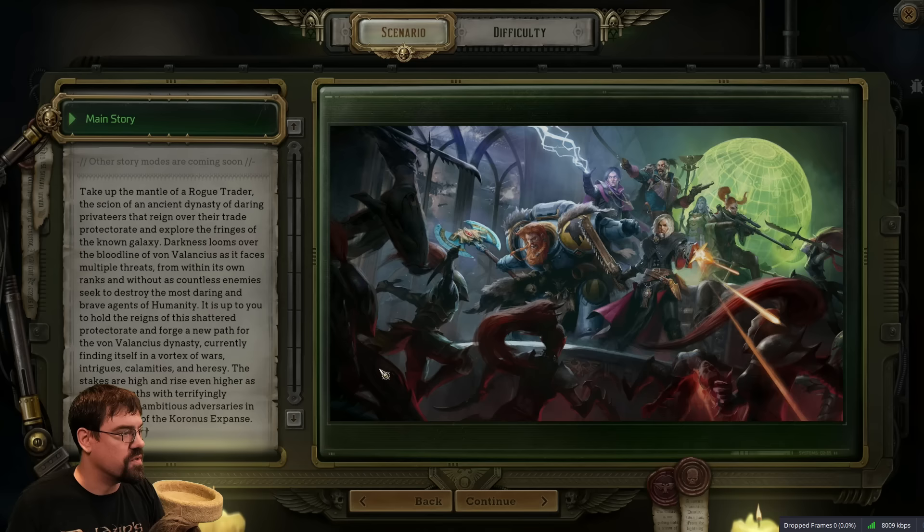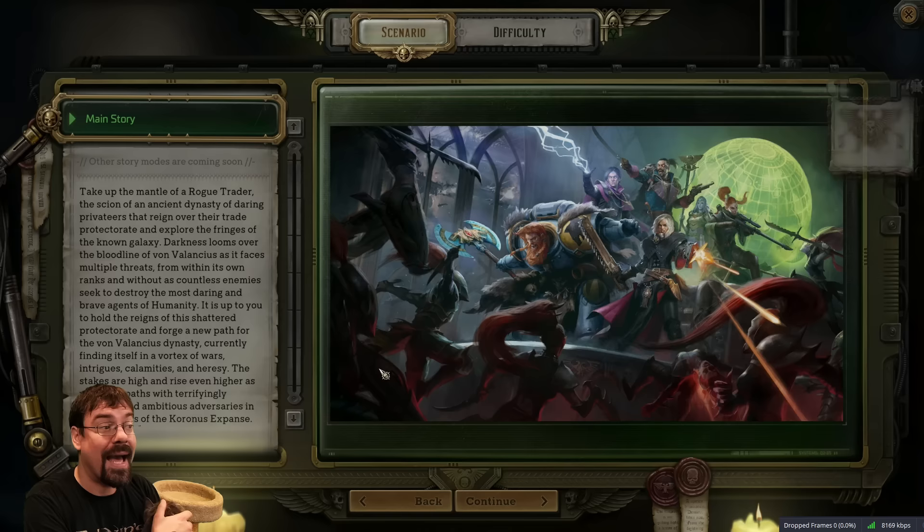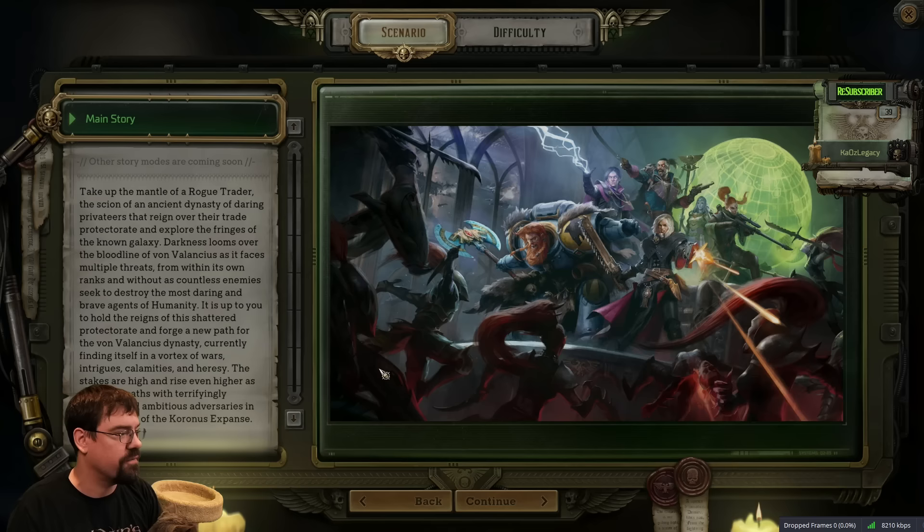It is up to you to hold the reins of the shattered protectorate and forge a new path for the Von Valancius dynasty, currently finding itself in a vortex of wars, intrigues, calamities, and heresy. The stakes are high and rise even higher as you cross paths with terrifyingly powerful and ambitious adversaries in the darkness of the Koronis Expanse.